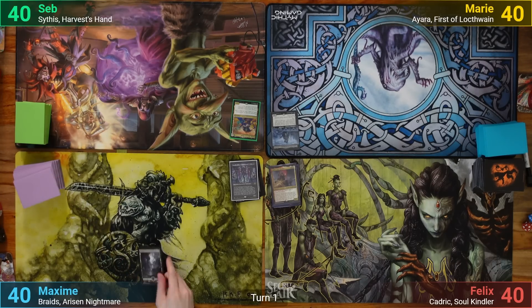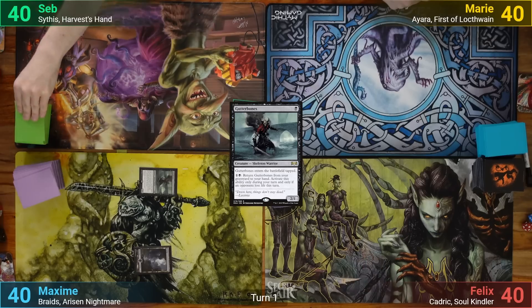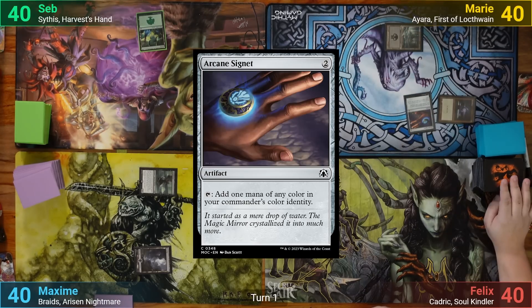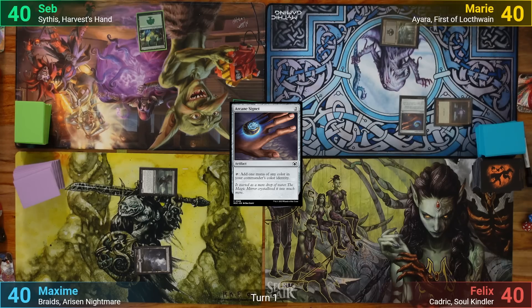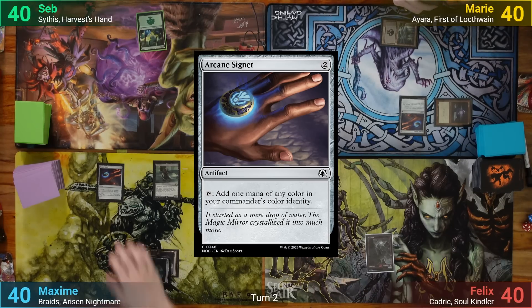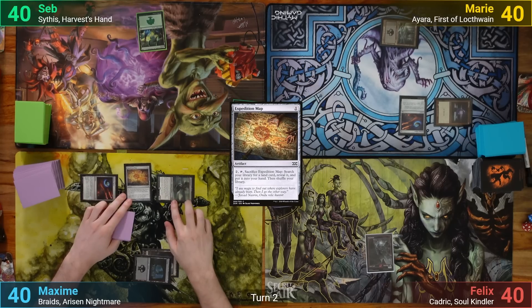Max wins the die roll and starts us off. He draws, plays a Swamp, and casts a tapped Gutterbones. Seb just plays a Forest. Marie has a Swamp for turn, taps it for a Sol Ring, and then taps that for an Arcane Signet. After her explosive turn 1, she passes. Felix draws and plays a Mountain.